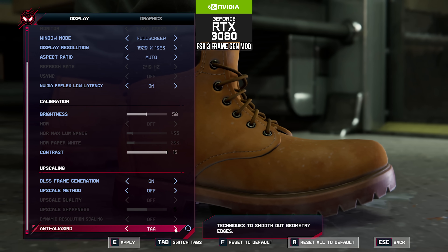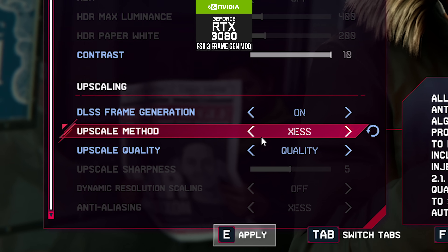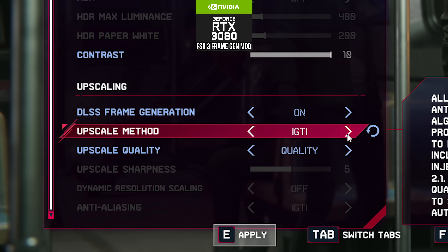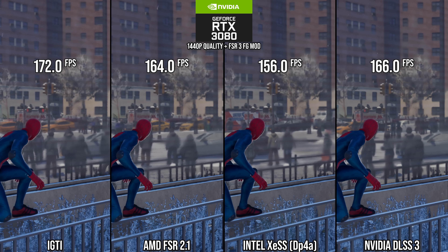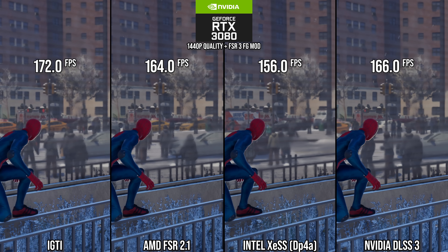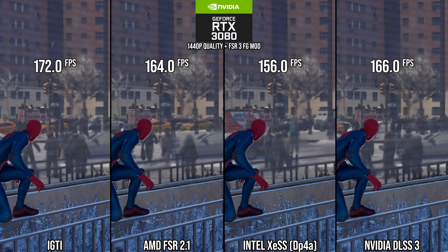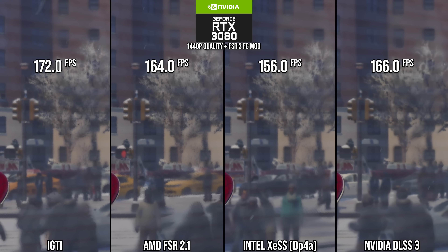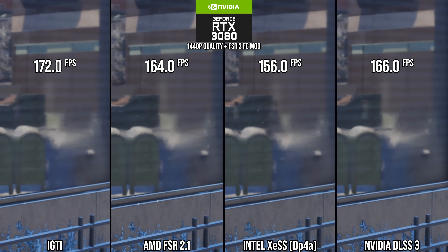For example, here in Miles Morales, I've enabled frame generation on the RTX 3080 and have four different image reconstruction techniques working with it: IGTI, DLSS, XCSS, and of course FSR 2. So unlike the official FSR 3 titles released so far such as Avatar Frontiers of Pandora, you're not just locked into FSR image reconstruction to use FSR 3 frame gen. This is nice and very appropriate for older RTX GPUs where I would definitely recommend DLSS over FSR 2.